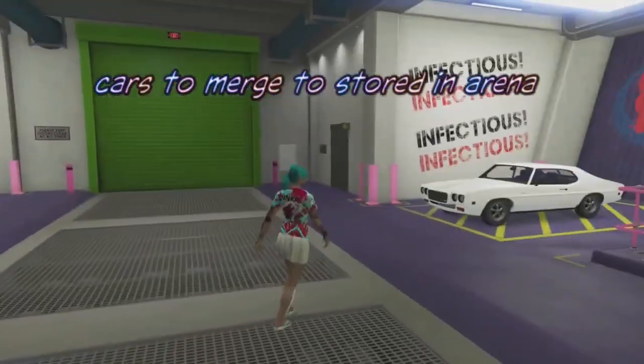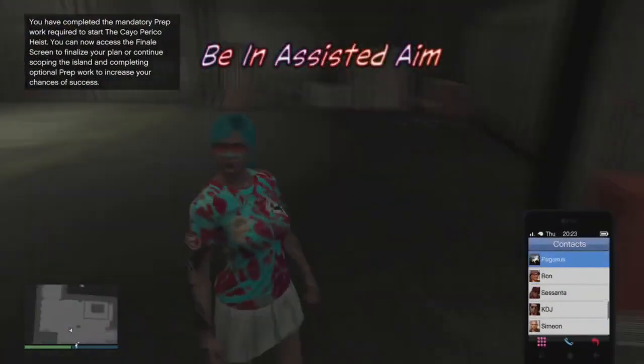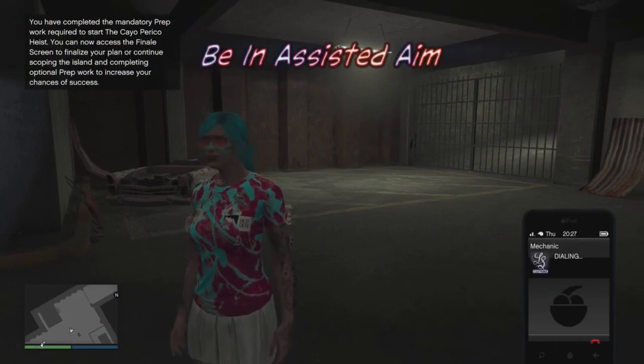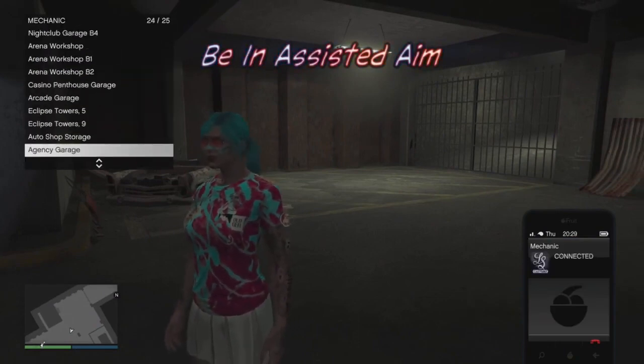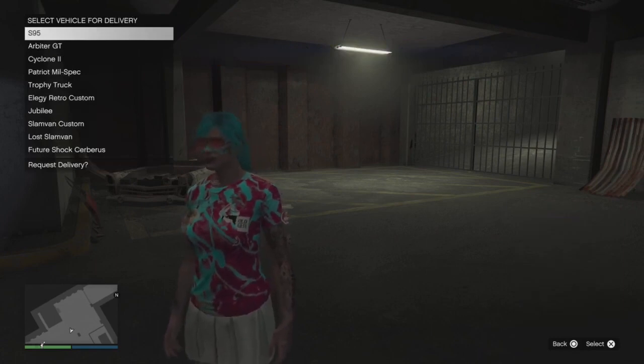In the arena you must have the cars that you're going to merge, so have them stored in the arena. Once you're inside of the LS car meet you want to call out the vehicle you want to merge from. Being in assisted aim can help you if you get stuck at any point on a black screen, so you just get a different target mode alert.